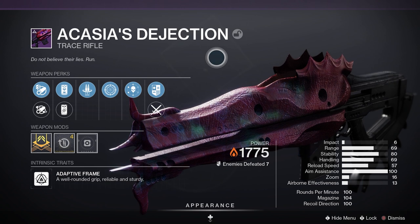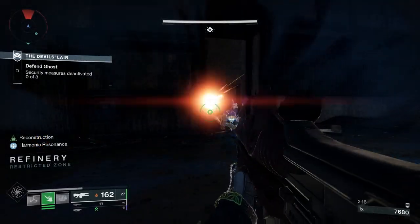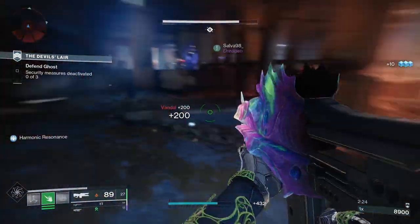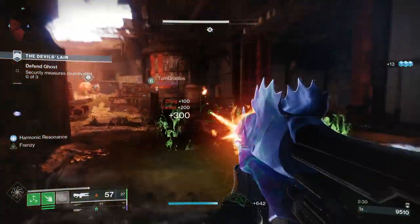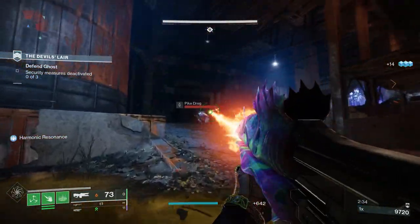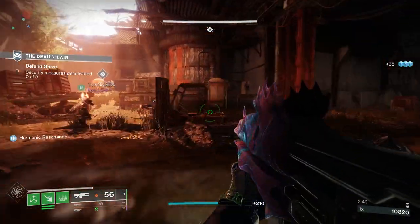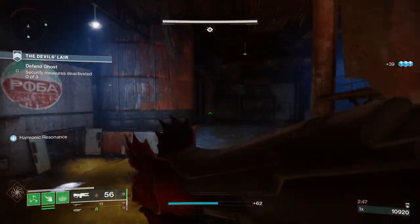Cassius Dejection is a legendary energy trace rifle with an adaptive frame, meaning it's got a well-rounded grip, it's reliable and sturdy. Looking at the stats: 6 for impact, 69 for range, 80 for stability, 59 for handling, 53 for reload speed, and 13 for airborne effectiveness. It has 1,000 rounds per minute with 98 in the magazine. The origin trait on Root of Nightmares weapons is called Harmonic Resonance — equipping multiple weapons from this set grants increased reload speed and handling. It also deals increased damage versus Tormentors, Lucent Hive, and Guardians using their super.